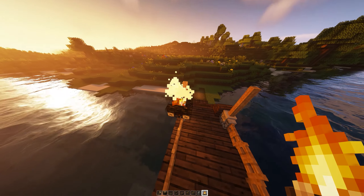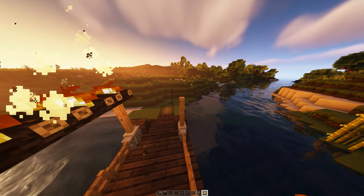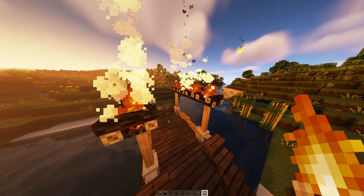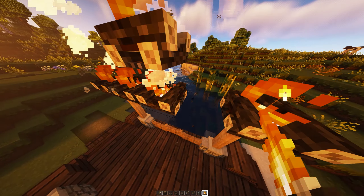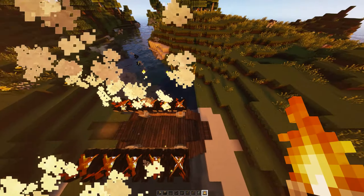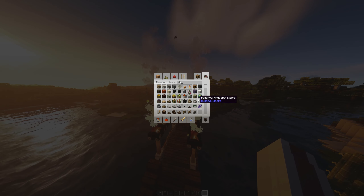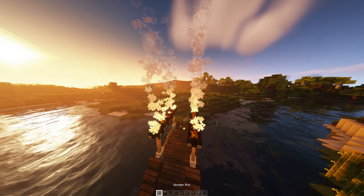Then go ahead and get yourself a campfire and put it on top of the fences, starting off like that. Make sure they're all facing the same way — you don't want to place one awkwardly. Make sure you're placing it either this way or that way, then get yourself a shovel to take out the fire.